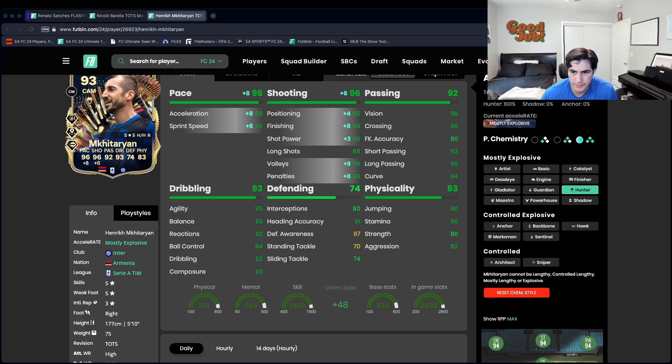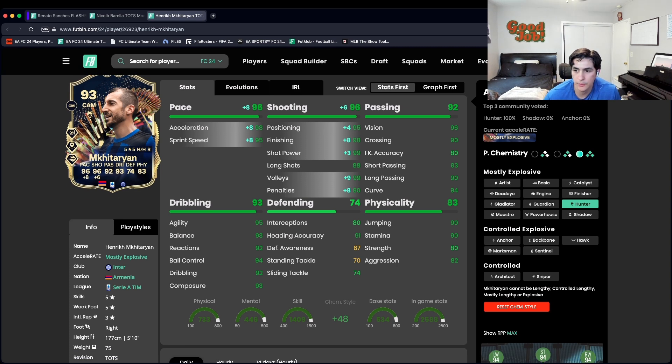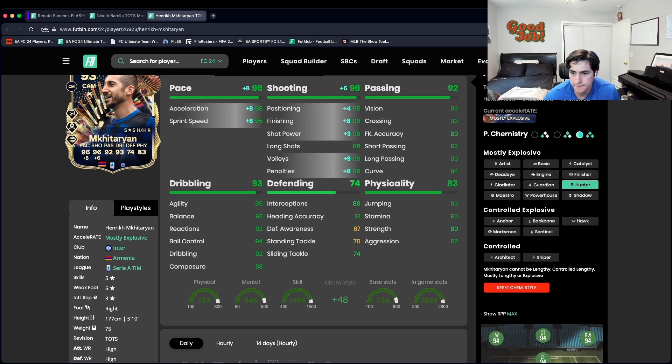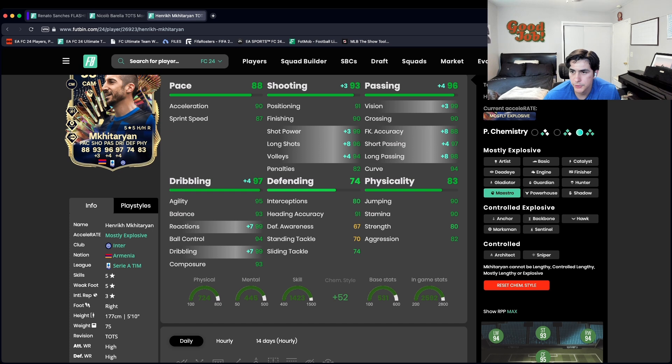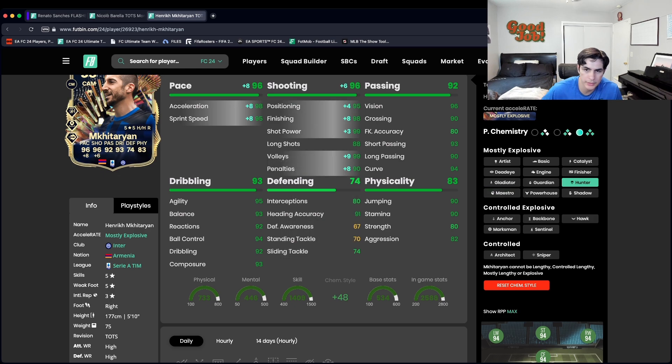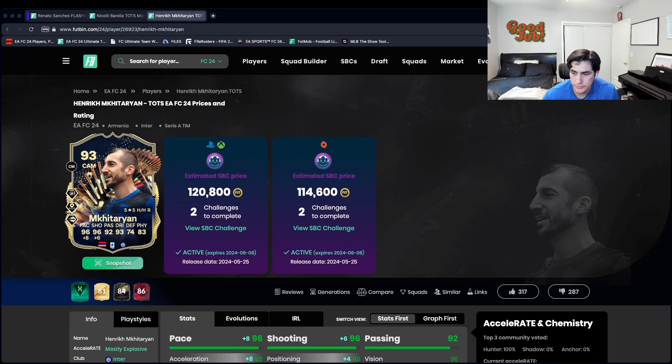I want to show you guys him in Footbin real quick. When I put the CAM style on him, a Hunter chemistry style gets him to 96 pace and 96 shooting — really good shooting, pretty much maxed out besides penalties. Long shots could do with a little bit more. If not a Hunter, I'd also say a Maestro — shooting, passing, dribbling for a CAM is pretty nice, but it doesn't give that much to dribbling. So I think a Hunter is the best way to go, really attack-minded CAM style.